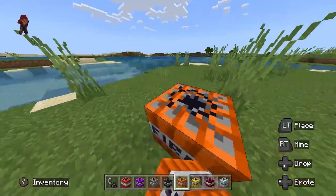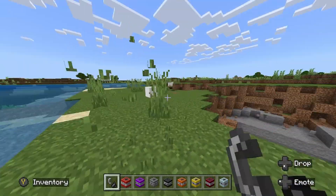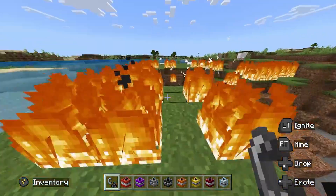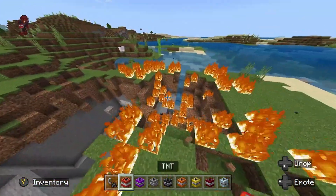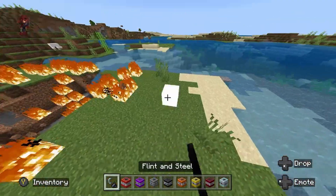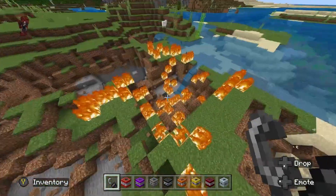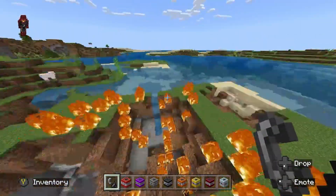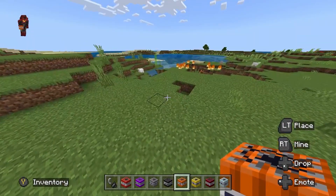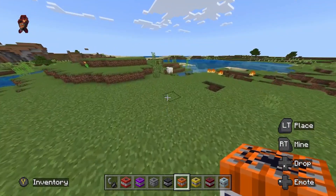Next up, we got the Fire TNT. This one is also one of my more favorite ones in this mod. Super fun to use. Has a decent sized explosion and it lights everything on fire around it. It's actually a little bit bigger than regular TNT. I'd recommend using this one because it is slightly bigger than a regular TNT explosion and it lights an area on fire, so it's just all around better.